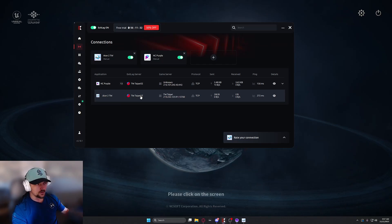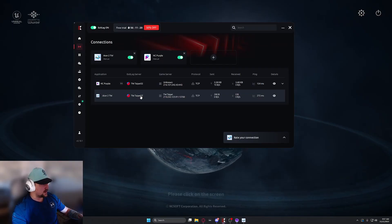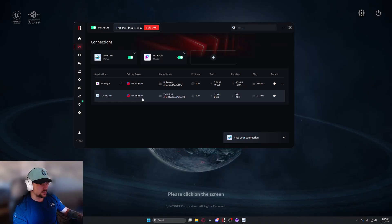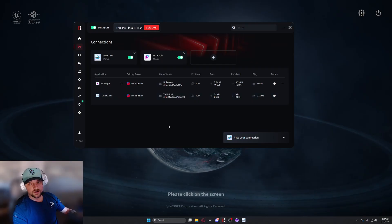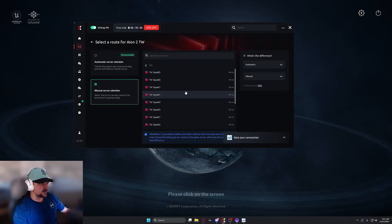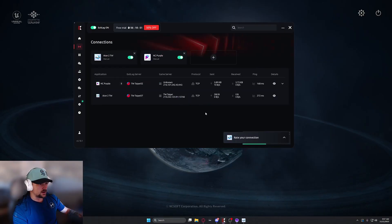Regardless of whatever the case is, you guys need to swap around to different servers until you find one that's allowing you to connect. You've got to think — ExitLag's Taiwan servers probably weren't expecting 50 to 100,000 NA and EU players to start using their servers all at once, so they're a little bit overwhelmed. But if you guys just jump around, ExitLag works perfectly — you just have to put in a little bit of effort. I know it's annoying having to change servers, but for example I was using Type A1 and it worked.